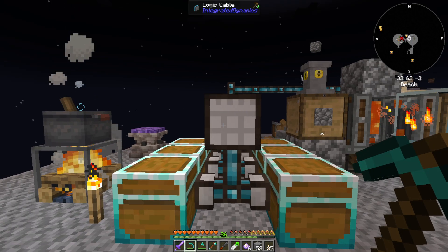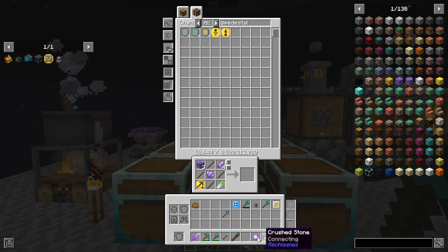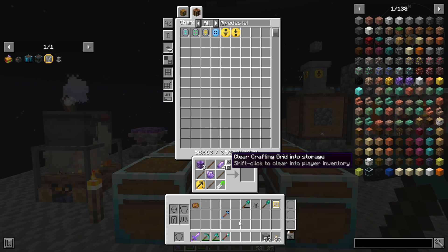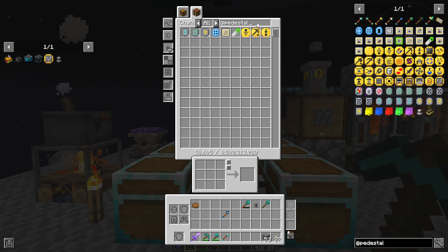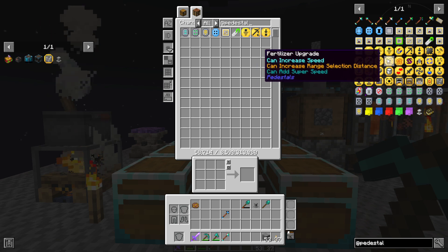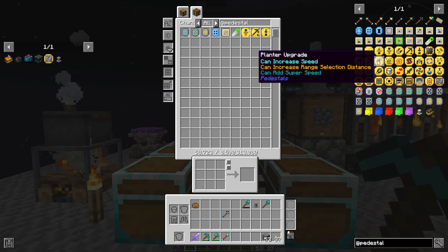But for now we're messing with pedestals. So let's put all of this away. Let me go ahead and pick up the pedestal stuff I'm going to need for this, which is going to need work areas, harvesters, and planters. Probably a fertilizer upgrade as well, just because it's nice.